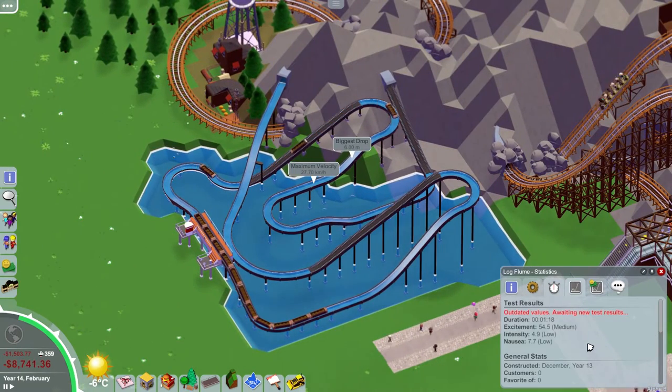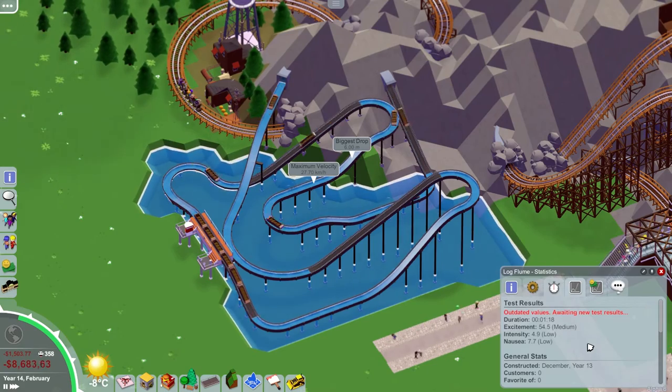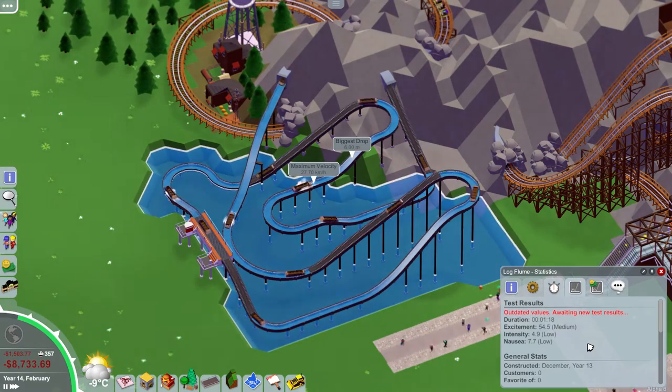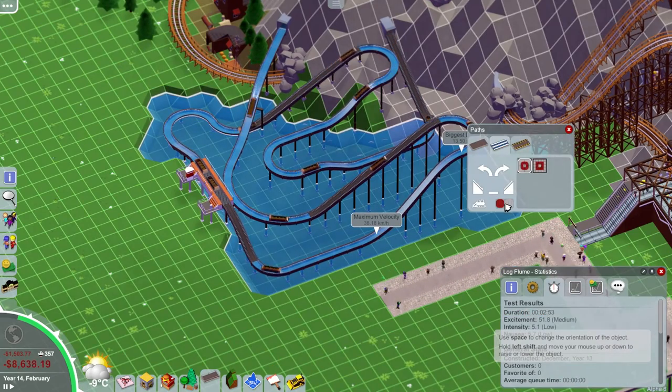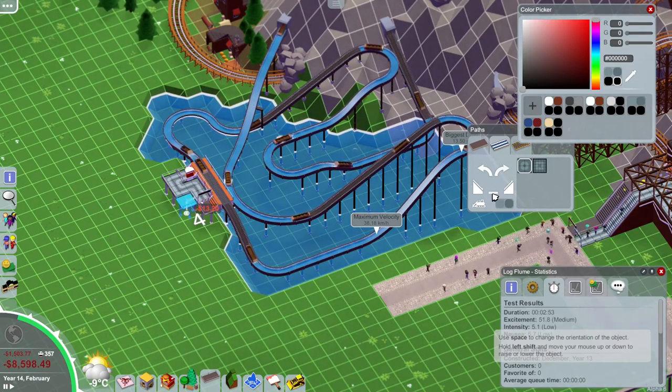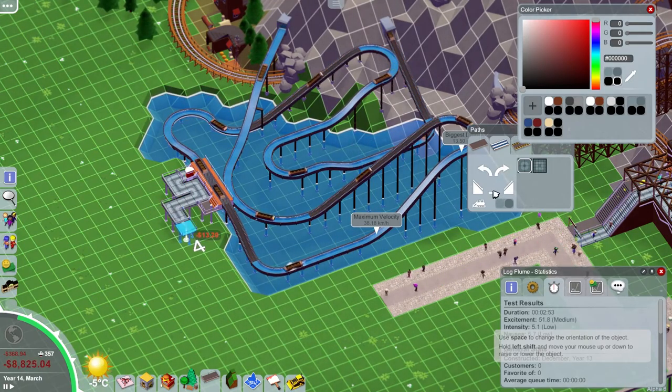Once the ride has filled up with flumes, there's never really any sitting in the station — maybe one or two — but as it's filled up we're just checking it runs through properly. And there you go, there's always one getting loaded up as the next one goes out, which is really perfect for a log flume. That's kind of exactly what you want — it's the best you're going to get regarding queues.